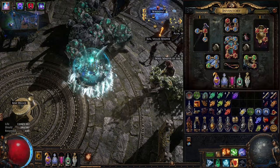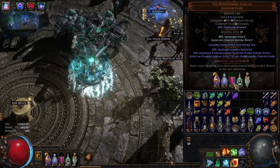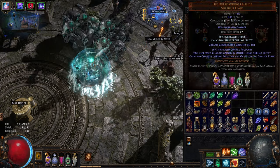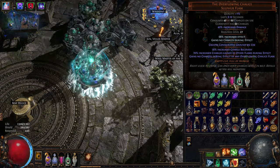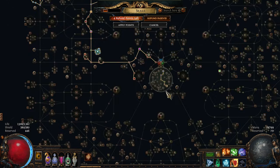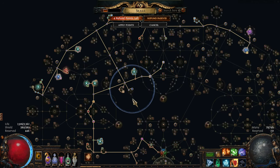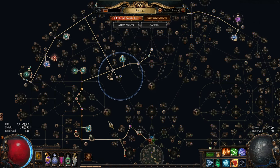I'll do a couple of Conqueror maps to show how easy and fun the play style is. Keeping the flask up with this substitute before you get Bottled Faith — you honestly might even be able to go Necro with it. The 25% chance for flasks not to consume charges means you never have flask downtime. As long as you don't have downtime, they're always just one-shotting everything because all their damage is coming from the flask.